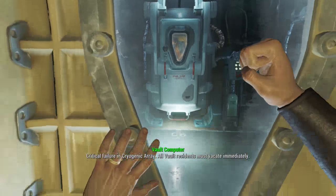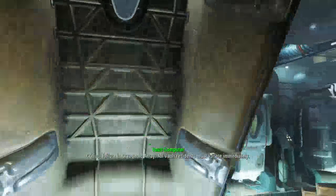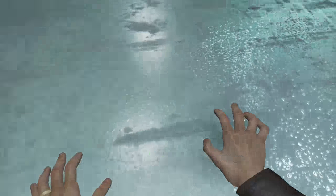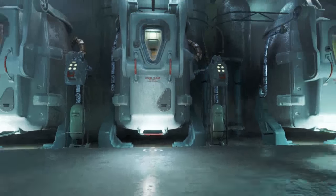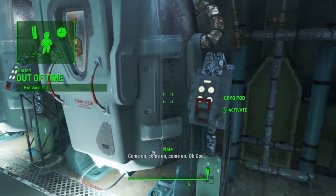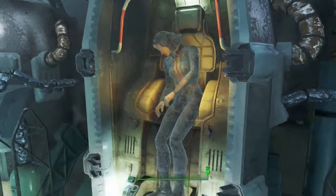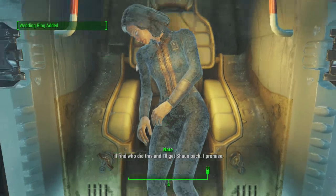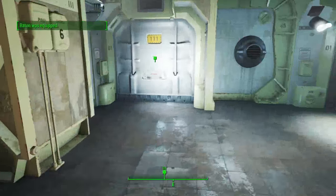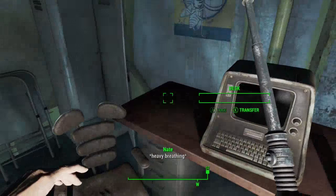There are some key things we need from the vault before we leave. First thing we need is our dead wife's wedding ring, so let's open up the cryopod and we're going to take her wedding ring which can be sold. There's also a security baton right here and a stimpak.